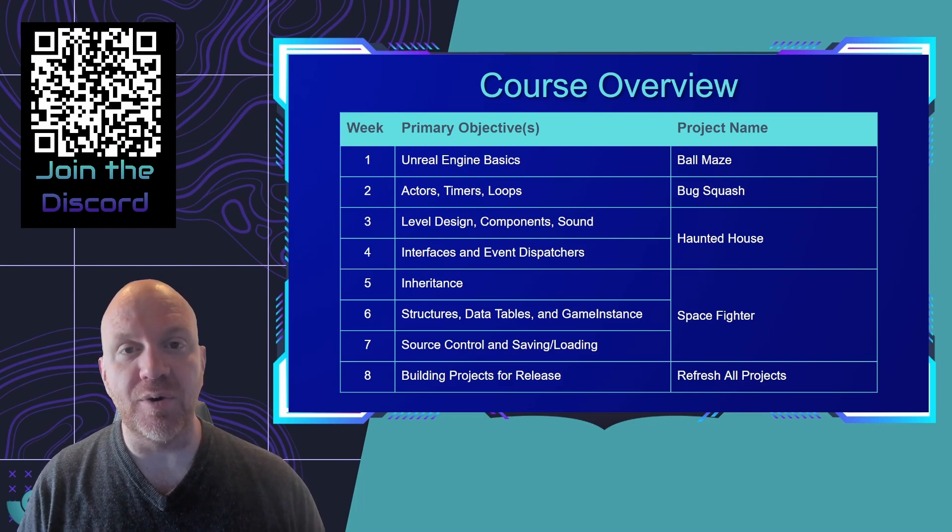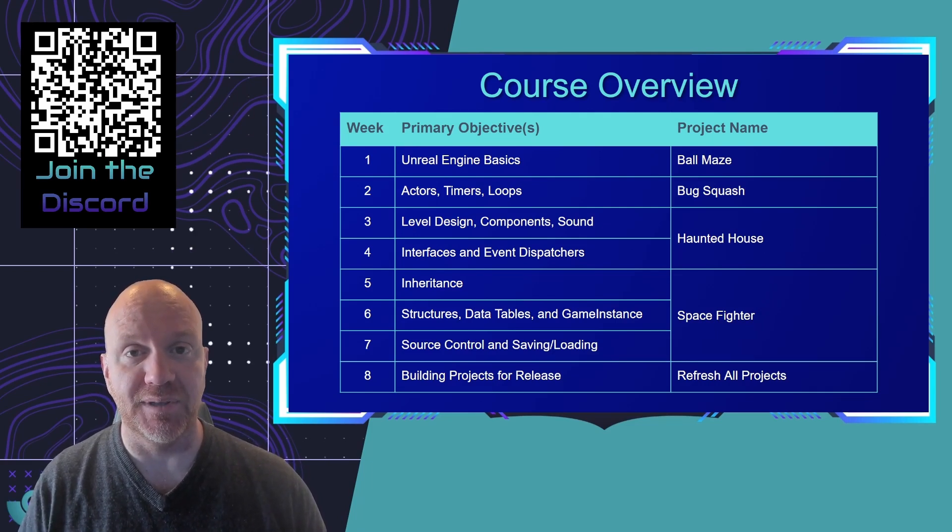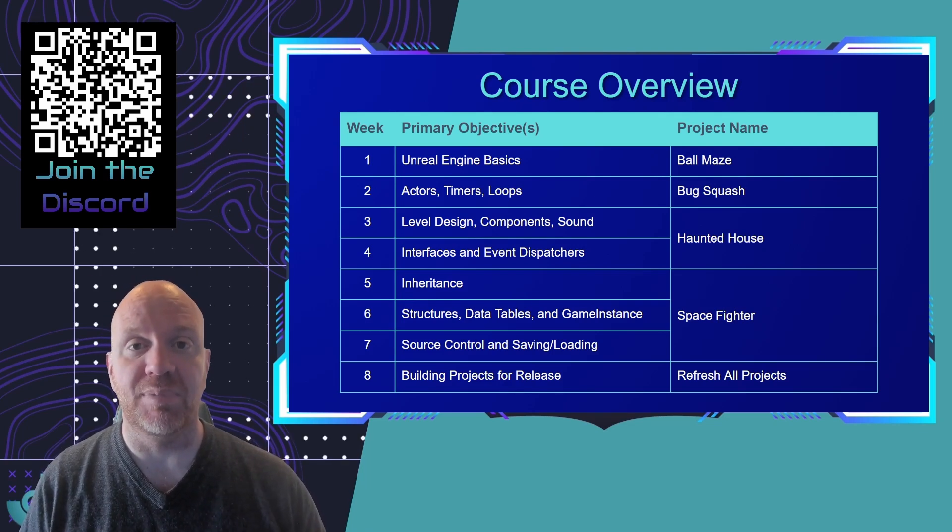In week seven, we're going to focus on learning one of the core principles of game development: source control. This is what allows you to save your game's progress and revert back to any previous state if you accidentally create a game-breaking bug. Source control will also allow you to collaborate with other developers, so you can expand your team and build a more complex game. In week eight, we'll return to each of the four projects to put additional work into them to get them ready for release, and we'll talk about building your projects for various platforms.